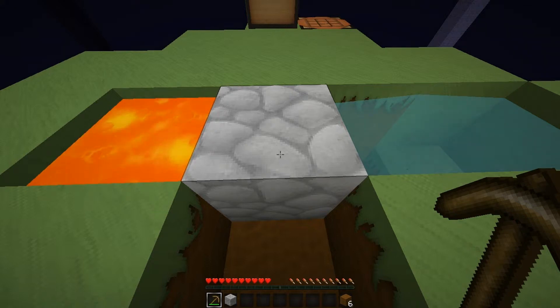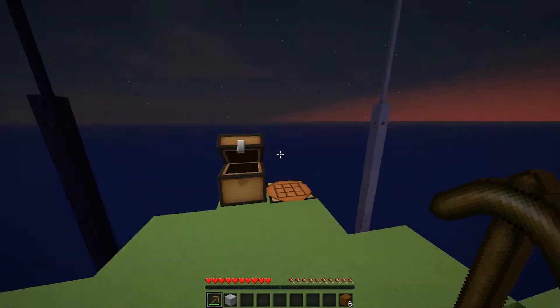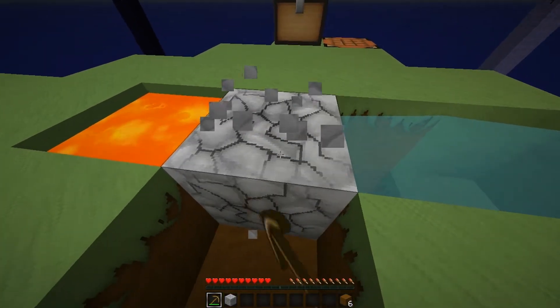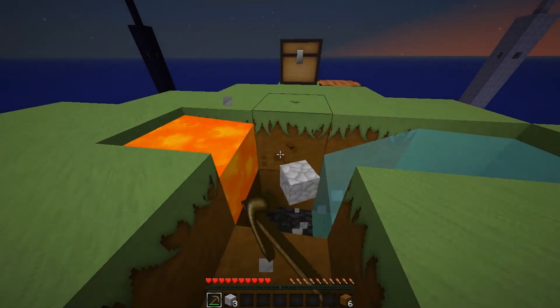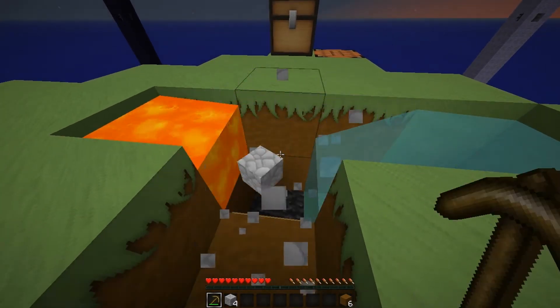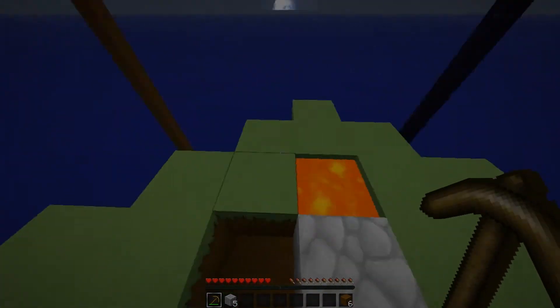Let me take a drink of water. Cobblestone generator, make it an infinite water source — I don't understand how you're supposed to do that with just one block of ice. I'm going to go ahead and speed the video up — actually no, I'll just cut the video. It's just easier. Bye guys.